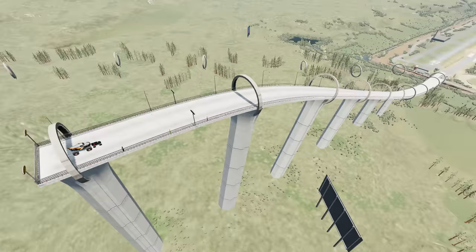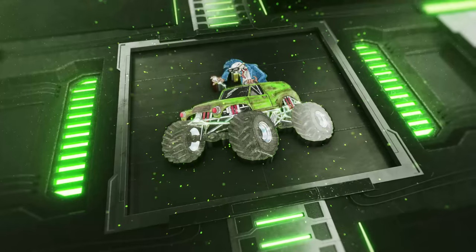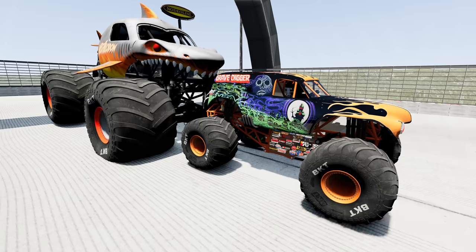We're going to get things kicked off with some Escape from Megalodon. To get the win here, the monster trucks have to escape Megalodon and hit the ramp at the bottom. Up first, we've got Grave Digger.